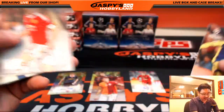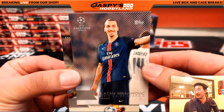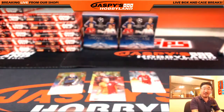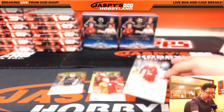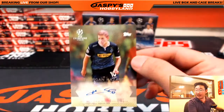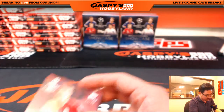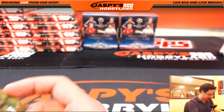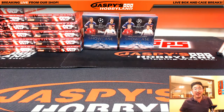I think that should be it — we got our two autographs and a couple of numbered cards. There's Zlatan Ibrahimovic at the end. Nice break right there. Thank you, folks. Vasilis, Dave, thank you very much for filling this break up. This was random first name letter break number two from jaspyshobbyland.com. The next one is already in the store, so check it out. We'll see you next time for the Champions League. Bye.